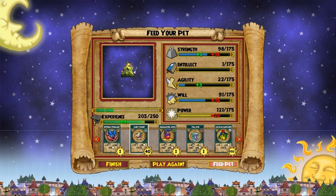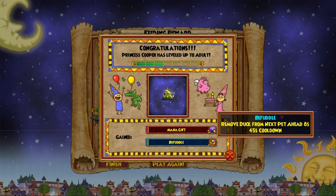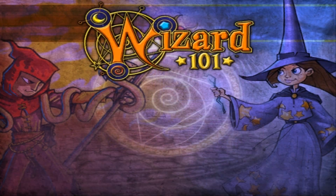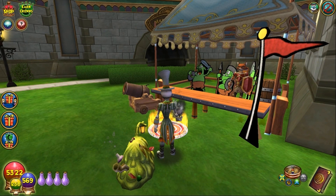Maybe we'll make a new video. All right, here we go for adult level — let's see what we get. And it's going to be a Mana Gift. Not the worst talent ever; could have been a selfish talent, but not really the best either. I also got Befuddle, which is remove buff from next pet ahead, eight seconds, 45 second cooldown. And that's cool. I will be right back whenever Princess Cooper is ready for the ancient level — a lot of moments for me.